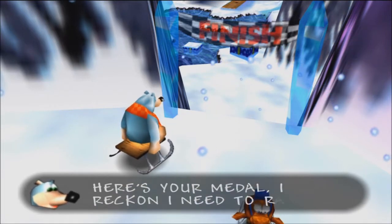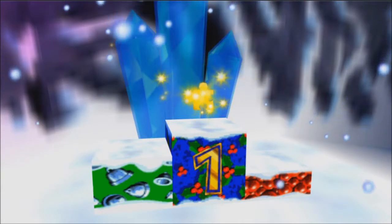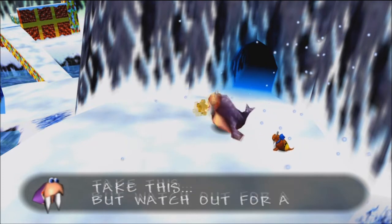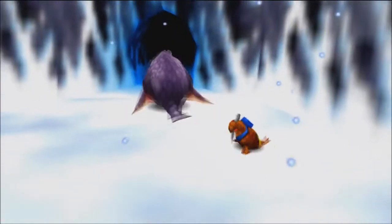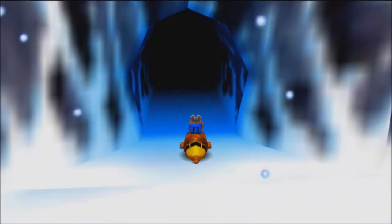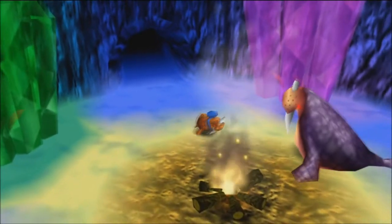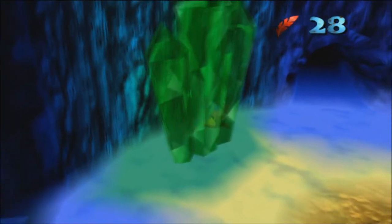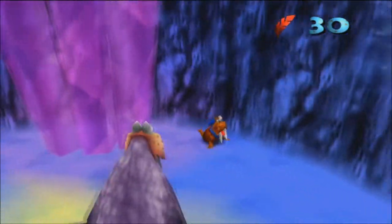Boggy says 'You're too quick for me, Mr. Walrus. Here's your medal. I reckon I need to race someone my own size.' So we've done the race as the walrus. We collect our jiggy — our seventh one. And now that we've done that, we're going to see Waza. He's excited to see another walrus and gives us a jiggy as well — our eighth! He does warn us to watch out for a smelly brown bear and his ugly bird partner. Words hurt, man. Now that Waza has his guard down, we're able to enter his home and see what his cave looks like.